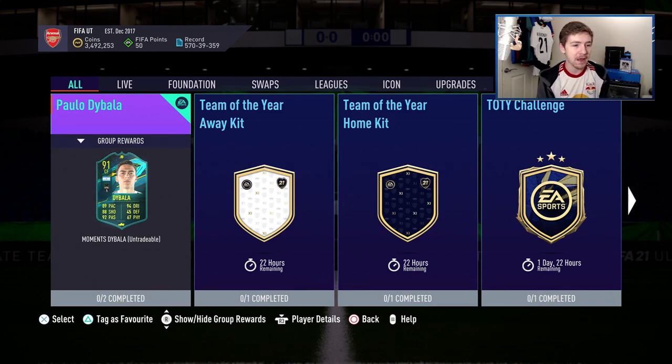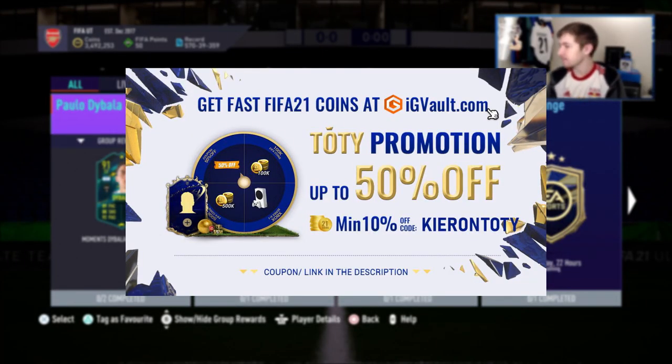But today we have a review of the 91-rated Moments Dybala. If you need some coins to improve your Ultimate Team, then check out my sponsors. There's a link in the description — igvault.com. If you use the code Kieran, you'll get yourself a nice discount.